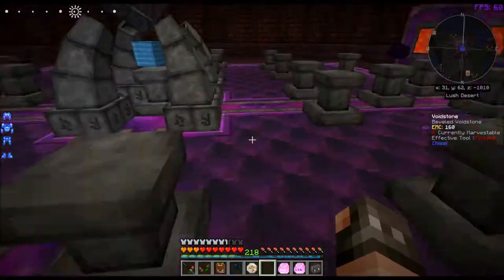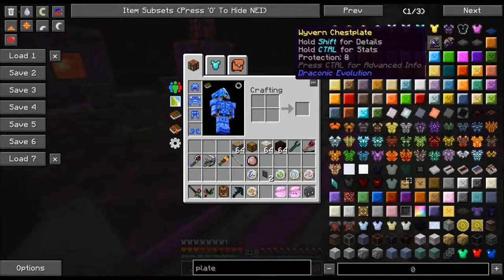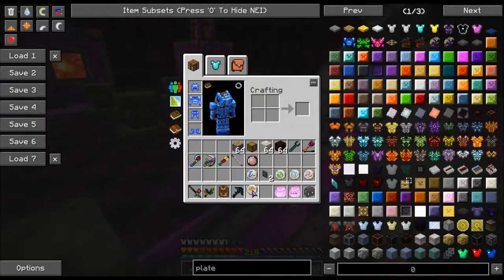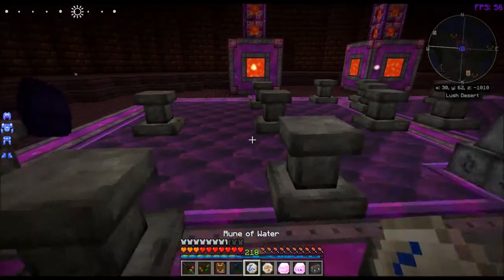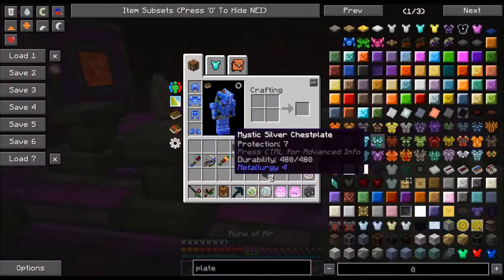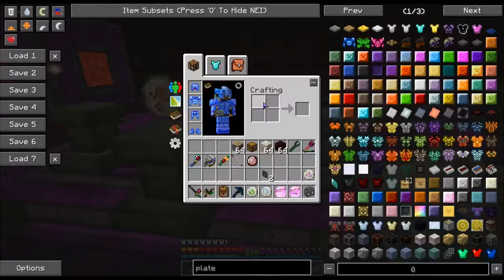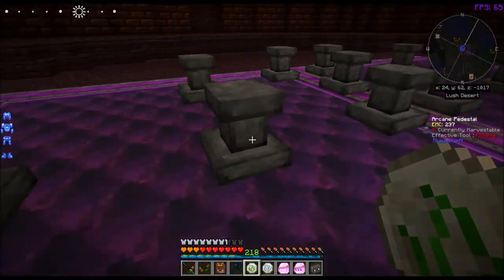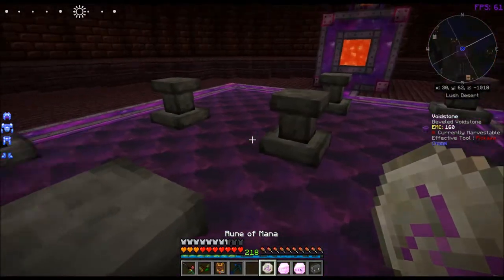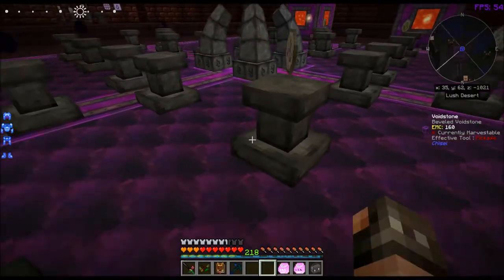So we want to do this. We got that. Then we need water and fire — so water would be here and fire would be here. And then we need earth and air — so earth here, air here, and rune of mana here, I believe.